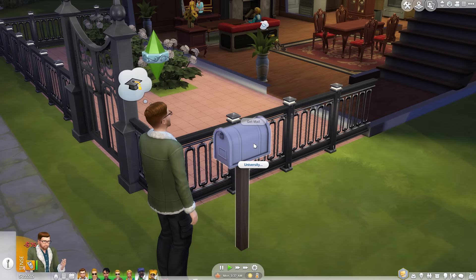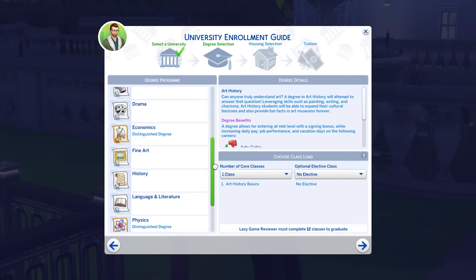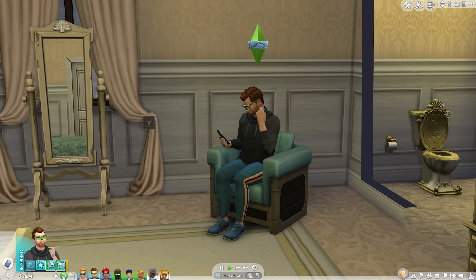The Sims 4 Discover University begins with your Sims discovering university options at the computer, on their phone, or at the mailbox — which is the most straightforward option. What's not so straightforward is actually being accepted into the higher educational program of your choosing. Your chances are increased by a number of pre-existing factors, like how high your Sims' skills are, what their grades were in high school, what kind of extracurricular activities they participated in, and so on.